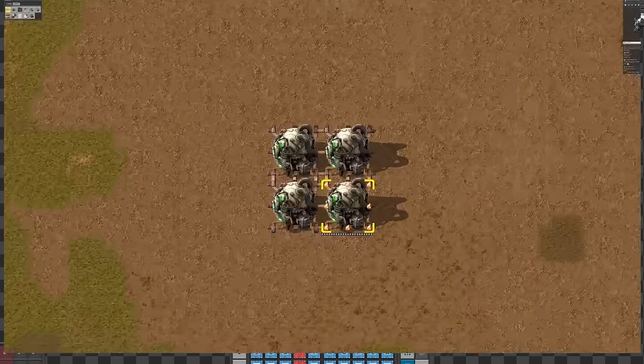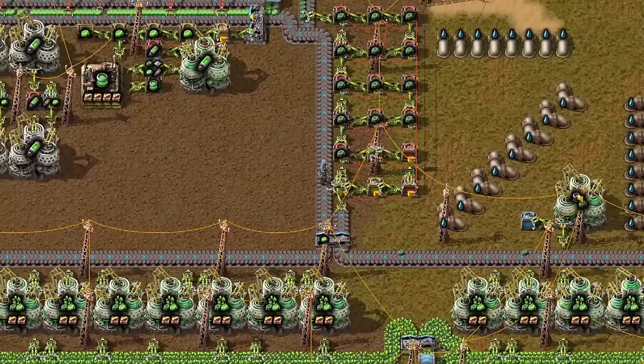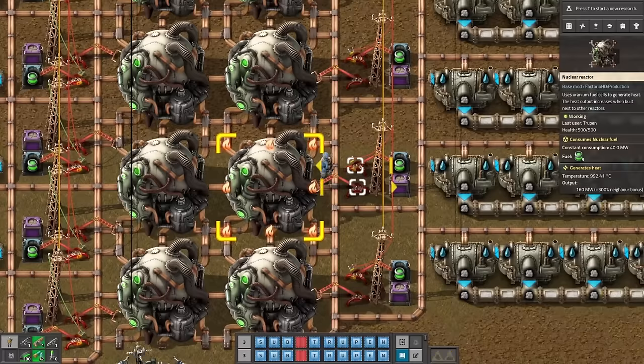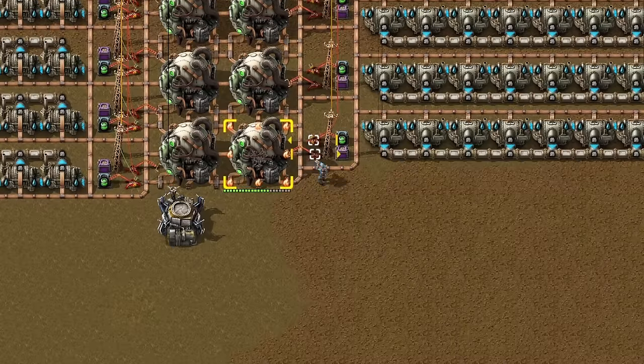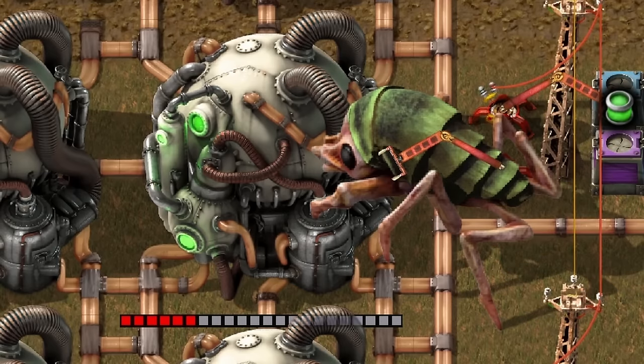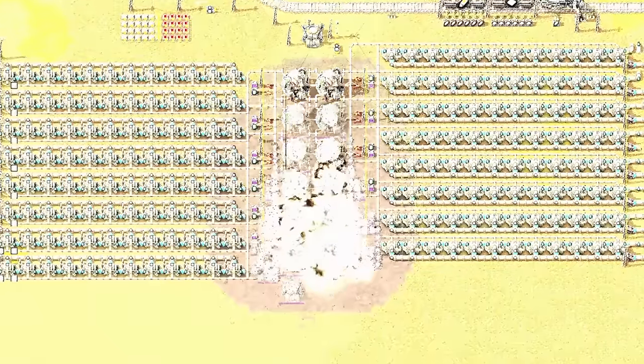Did you know that you can produce more energy in Factorio? Uranium is one of the best power sources. Reactors above 900 degrees Celsius are very hot, so don't shoot your reactor or let your neighbors get warm around them, because it will fulfill your 5-year plan of heat energy in 14 milliseconds and fry your CPU.